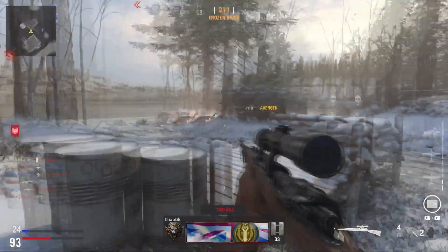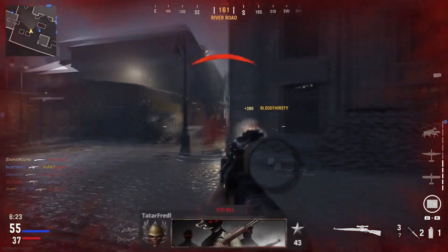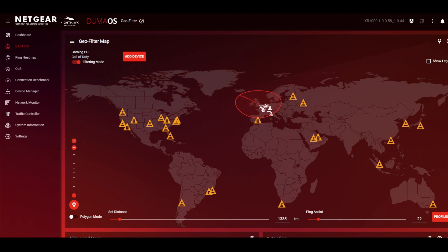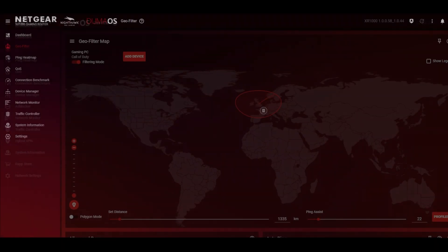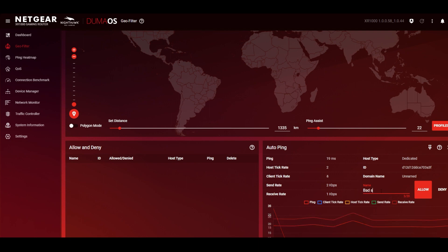The answer is Doomer OS — a router operating system designed by gamers for gamers to combat lag. The geo filter allows you to guarantee that you're connecting to a local low ping server every single time you play online. Just set a radius around your home and every time you search for a Vanguard game, any connections outside of your radius will be blocked, forcing the game to put you on a local server. Once you're on the server, you can ping it to make sure it's nice and stable. In the rare event that you get a bad server, you can permanently block it to make sure you never have to worry about it again.